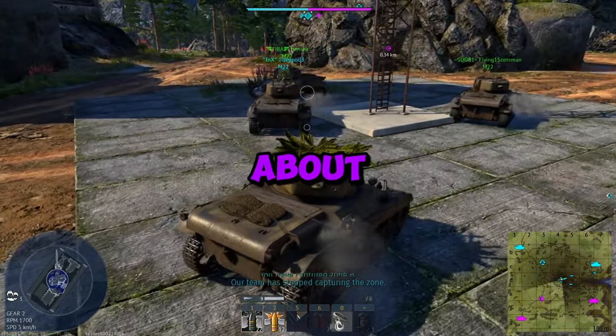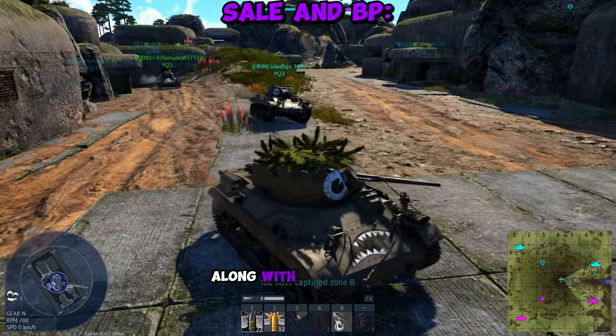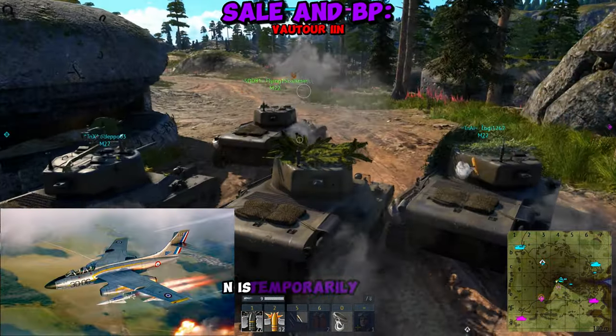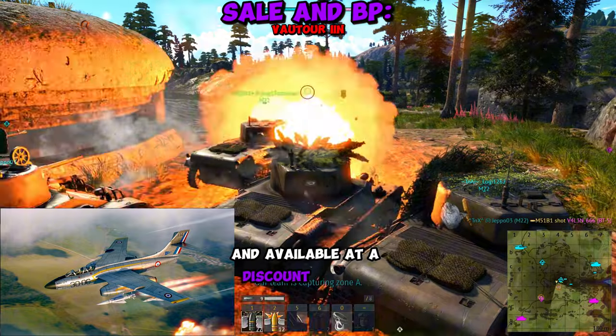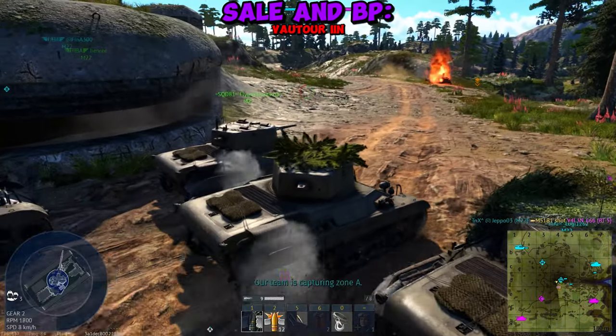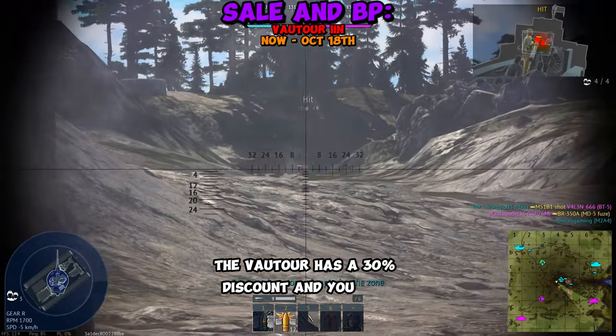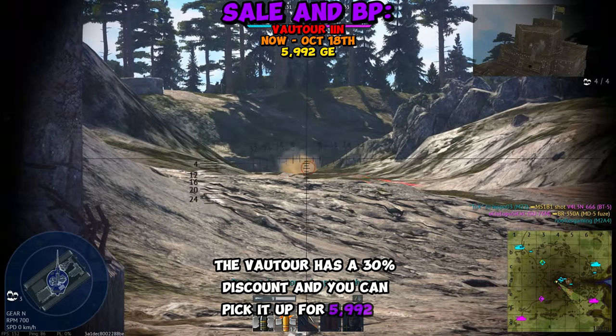Just this morning, guys, they released information about the first Battle Pass vehicle along with a temporary sale on a vehicle. First, the Valtor IIN is temporarily back and available at a discount for the anniversary of its first flight. From now until October 18th, the Valtor has a 30% discount and you can pick it up for 5,992 GE.